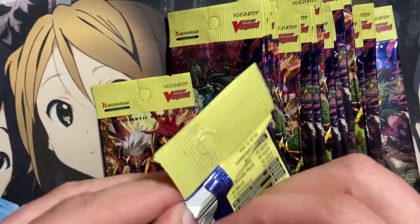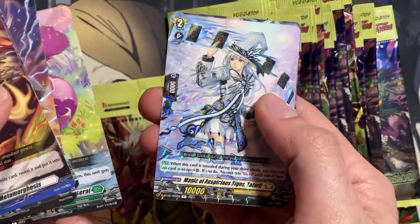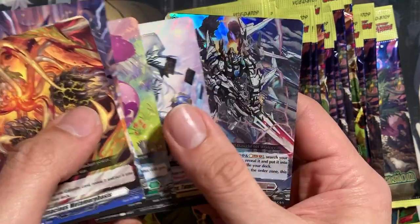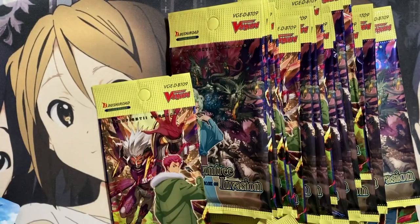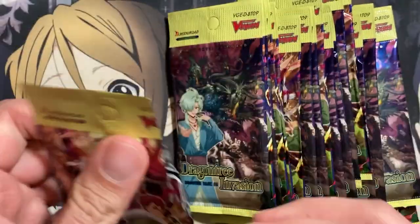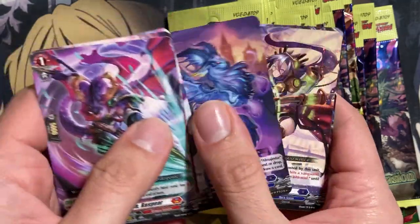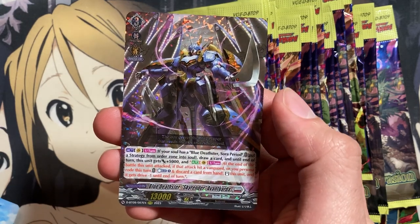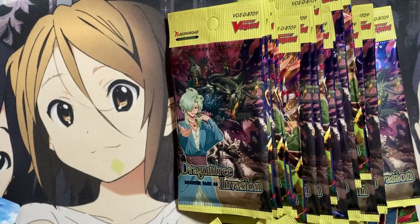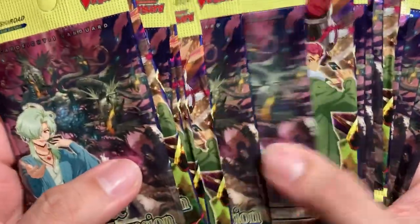Let me do a pack count after this one. We have Steam Scarra Zargon and Blue Destor Skyrender Avant-Garda noted. Counting the remaining packs — we have 18 left.